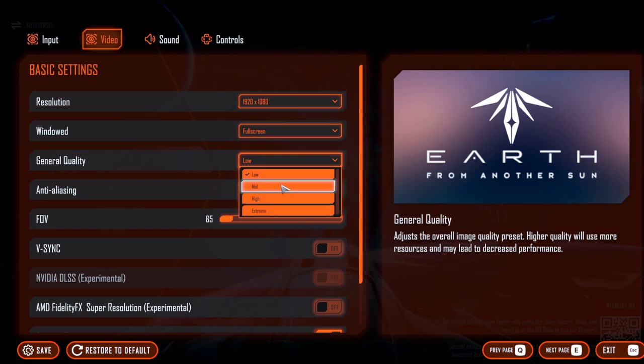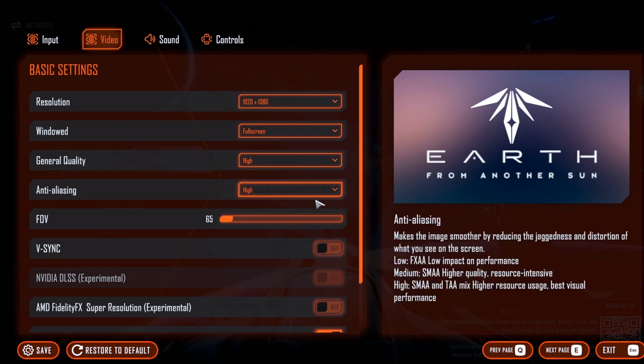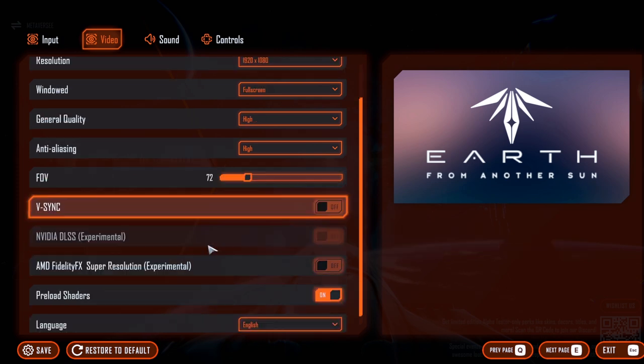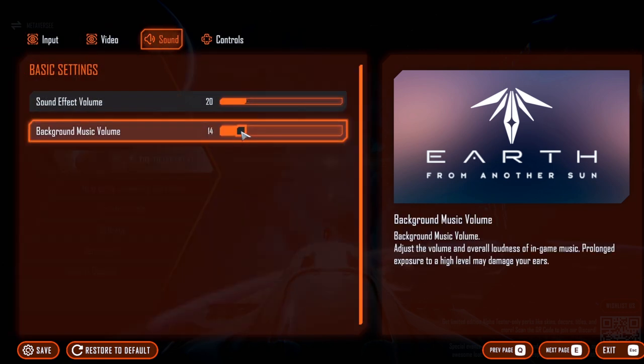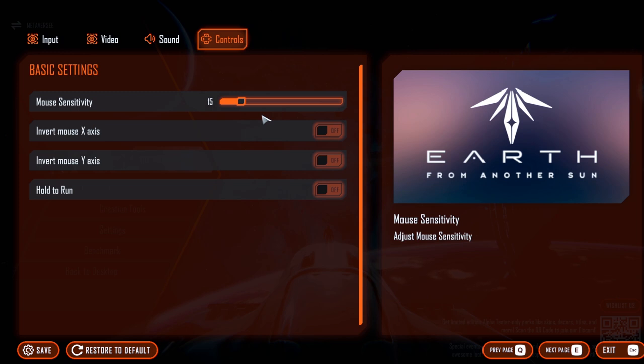Full screen. Quality — let's go high so you can see what it's like. Field of view — I like having a very high field of view. Don't need v-sync, don't need any fidelity effects. Super resolution and preload shaders, I'm happy. Sound — I'm going to reduce it a little bit so that you can hear me talk as well. I'll be quiet throughout the entire game most of the time unless I've got some cuts. I'm going to go ahead and save that.